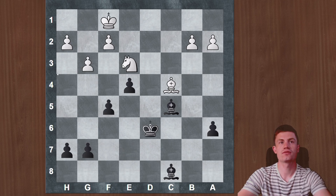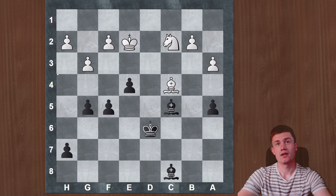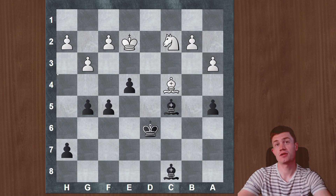After f5, g5, knight c2, white is getting a bit passive. a5, a3 — this is the next critical position. I want you to think about it and come up with a move and a plan. How would you continue here?